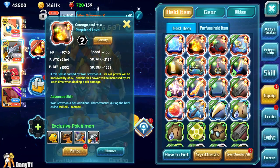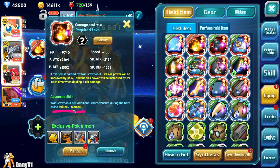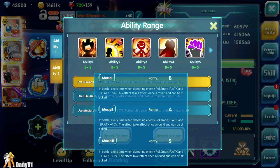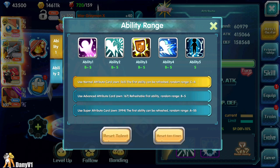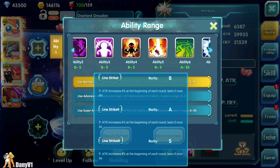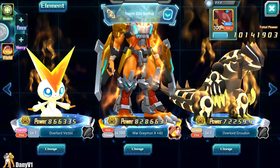Let's look at the held item — a two-star held item, the highest you can get. It provides Line Strike and Moxie. Moxie means every time you kill an enemy you get your attacks increased by 15%. Line Strike is listed as increasing physical attack by 8% at the beginning of each round — it lasts for three rounds, though the description says five, which I'm not sure about.